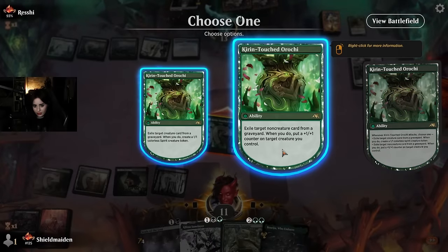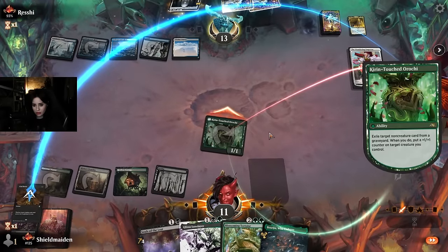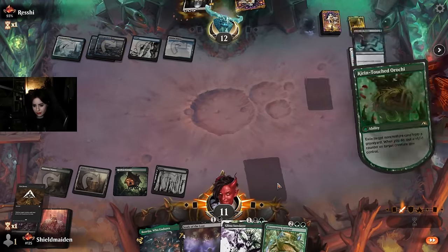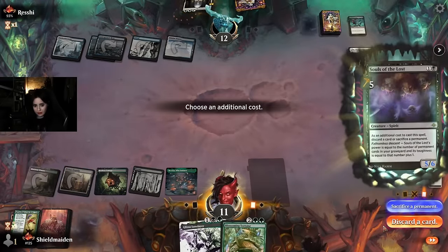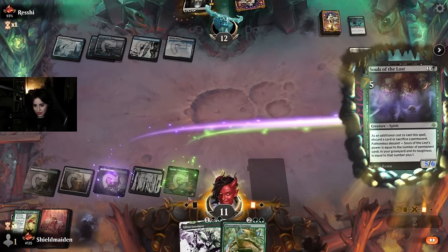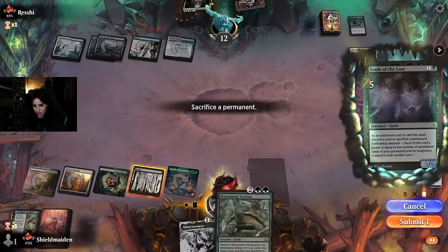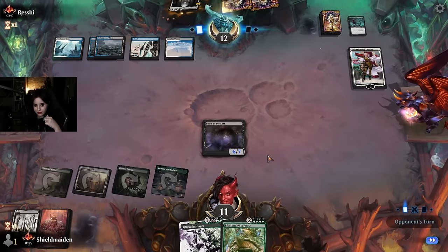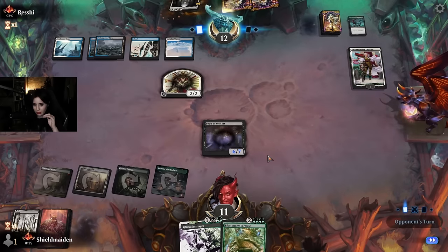Let's exile a non-creature card — targeting our own Cut Down — and give this a +1/+1 counter, putting up the two. It could eat removal though, but that wouldn't be the end of the world. I think I'm gonna have to play Takenuma out and put Souls of the Lost in play — we're gonna sacrifice a permanent, yes I know it's scary — and get rid of the Takenuma, or actually maybe just the swamp. Six/seven Souls of the Lost, that's good. Still worried about the Wandering Emperor slightly.